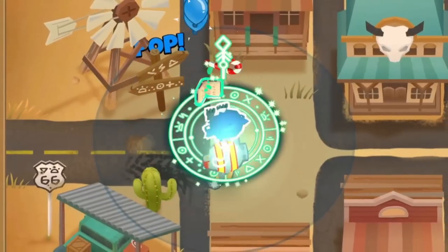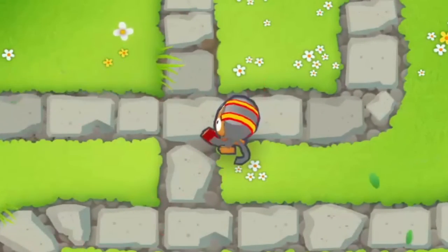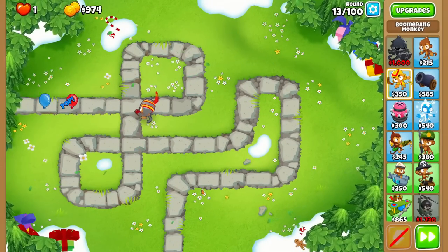Here is how to properly use Corvus in BTD6. He is $1000, so we'll need to get some defenses down first, but we'll want to rush him as fast as possible.